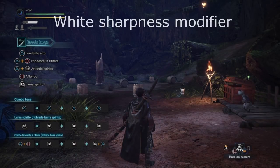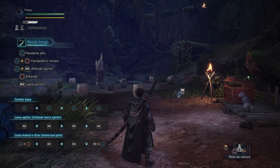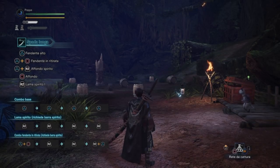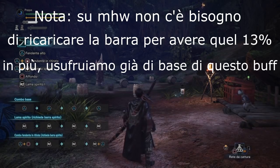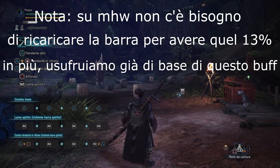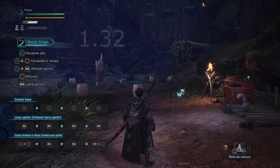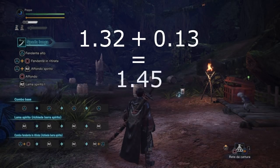Se abbiamo la lama bianca, abbiamo un moltiplicatore di 1,32. Con la Longsword è un pochettino differente, perché il moltiplicatore di acutezza su Monster Hunter World non è 1,32, bensì 1,45. Questo perché la Longsword, nei vecchi capitoli, quando caricavi la barra spirito completamente, essa iniziava a lampeggiare e l'arma riceveva un bonus in acutezza del 13%. Quindi sommiamo 1,32 più 0,13 e arriviamo al famoso 1,45.